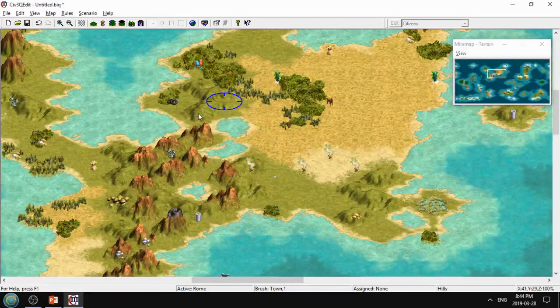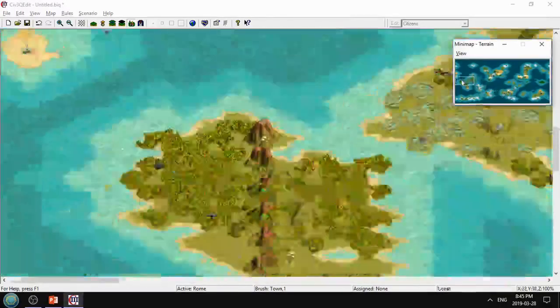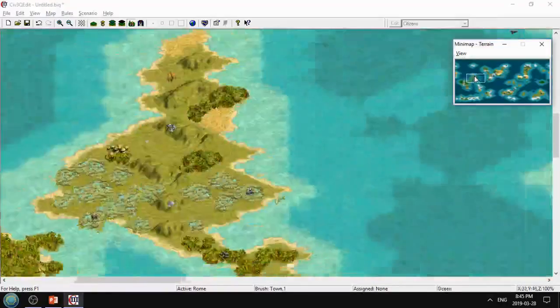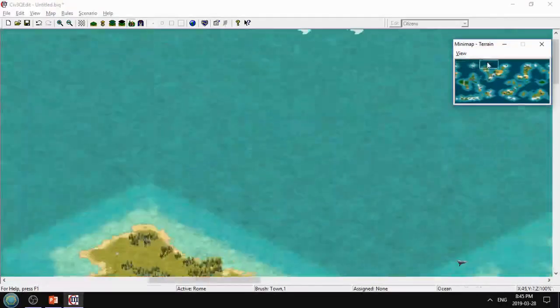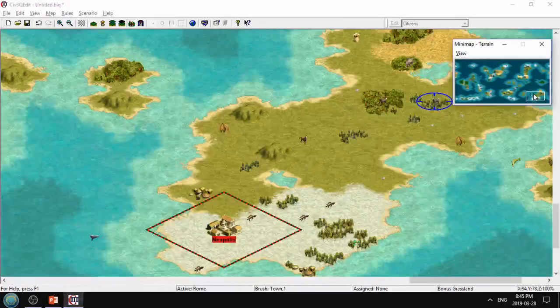For example, this city is next to the lake, so it wouldn't need an aqueduct. This is an 80% water archipelago, so it's possible there are no rivers on the entire map. I hope nobody wanted to build a Hoover Dam because I don't think that's possible.